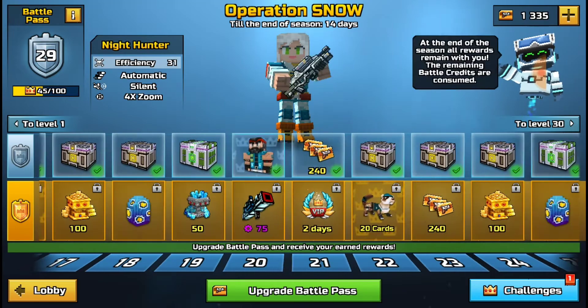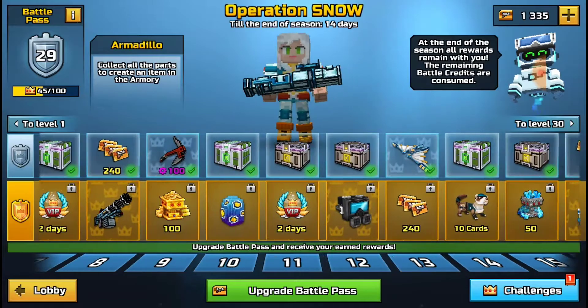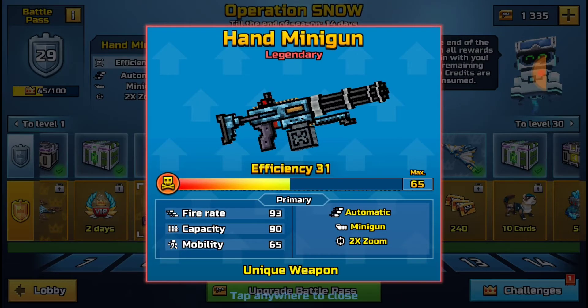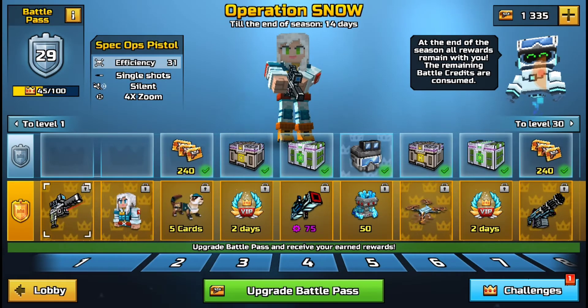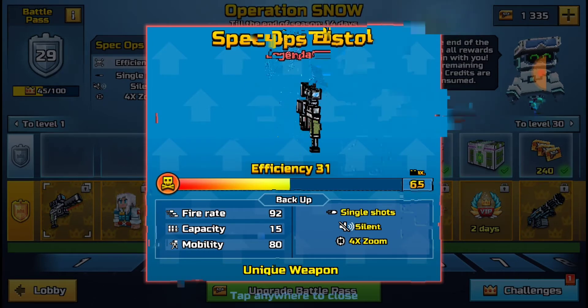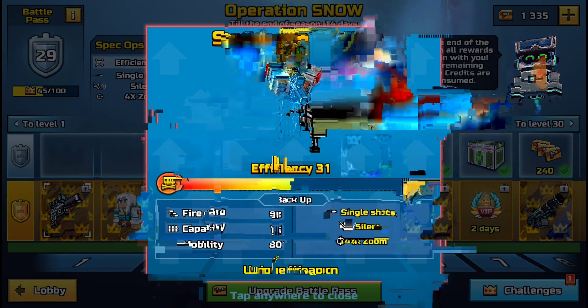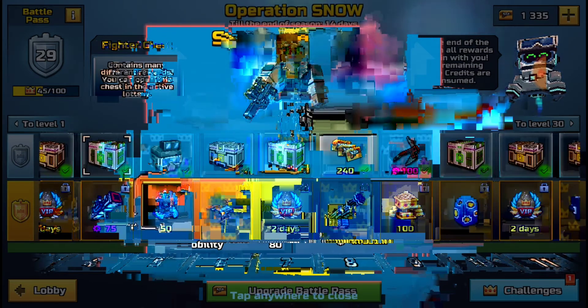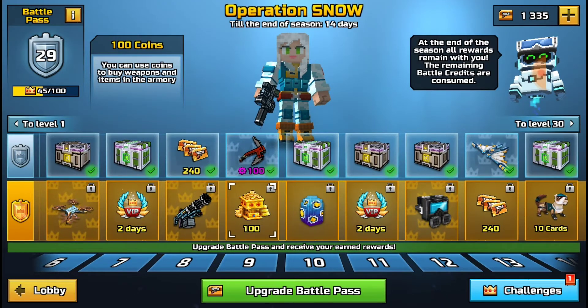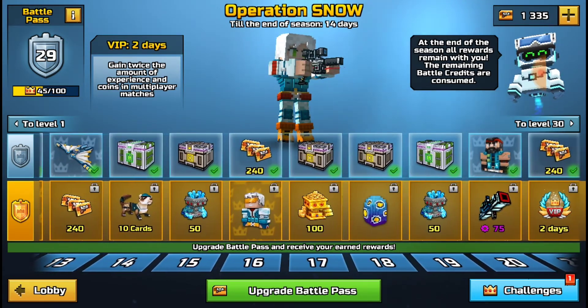You get a lot out of it. I think you get three weapons from the golden one and one weapon from the free one. You get the mini gun — the hand mini gun — and you also get the Spec Ops Pistol, which is very good. Previously the battle passes were really bad and weren't worth trying for, but now you get a bunch of crates, coins, and VIPs if you buy it.